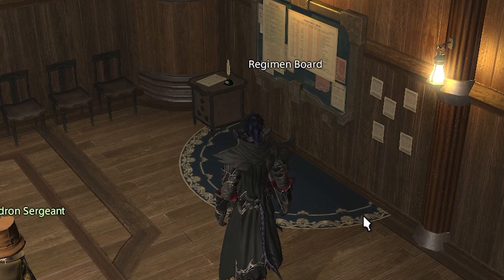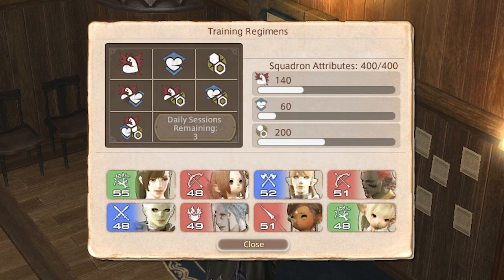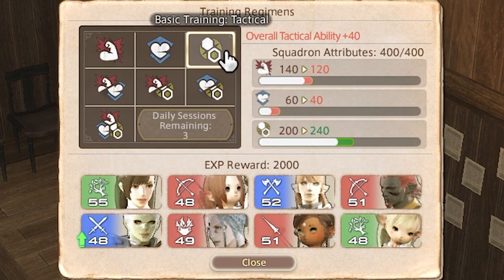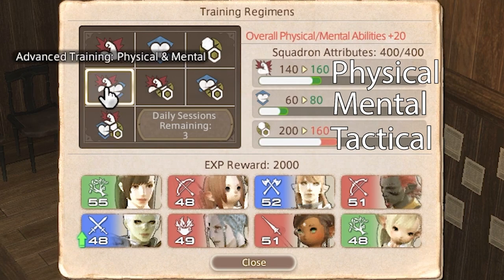Once you have your team, you can train them. In your barracks, click on the regimen board and then training courses. The training regimen menu will pop up showing you what courses you can use. On the right side, you will see the squadron attributes. These three attributes are physical, mental, and tactical.